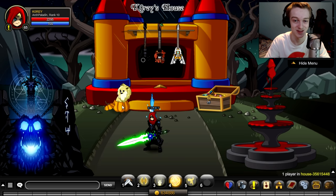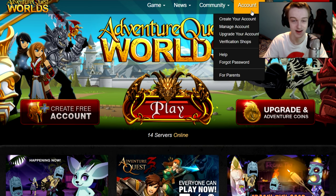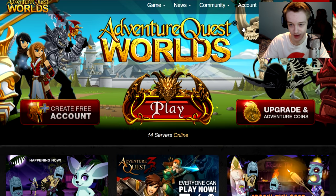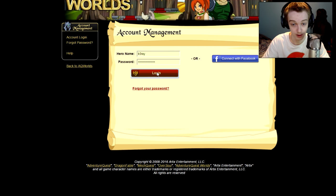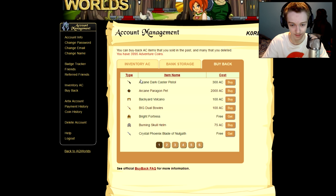Some people might not know how to get to a buyback shop. I'm on aq.com — well, www.aq.com, it's not aq.com since they don't own that domain. We manage the account, log into our account, wait for the server, and go to buyback.